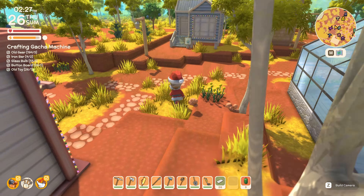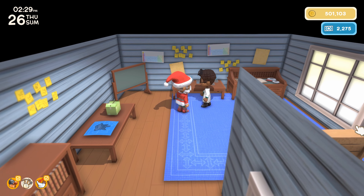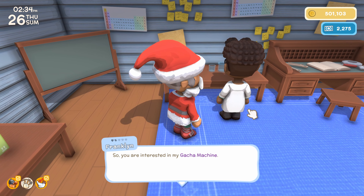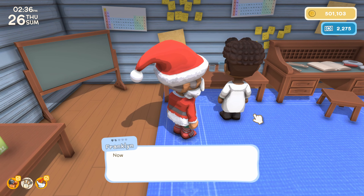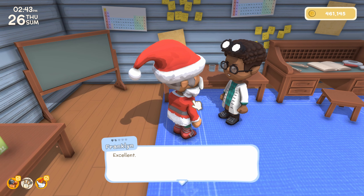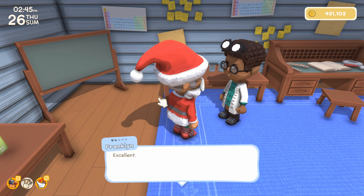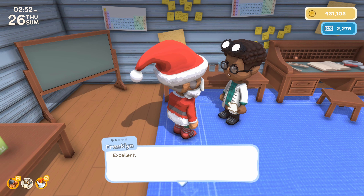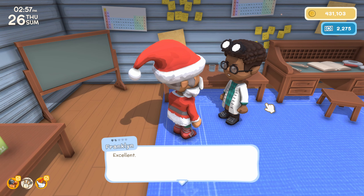Let's commission this gacha machine. Franklin says it will be very handy to have - to make the item she'll require the components and 70,000, plus a day or so to make it. Let's make it. One thing I should point out - someone mentioned in the comments that Franklin might actually be a she, because if you look closely she's actually got a dress underneath the lab coat. I only just realized that once I read that comment, so I think Franklin is in fact a lady.